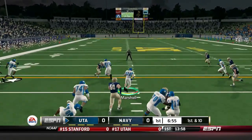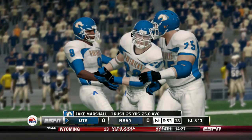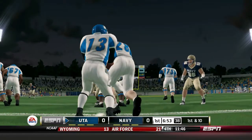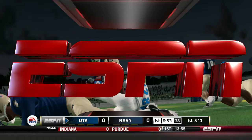The blocks line up — Jason gets a nice block out there. Jake on his first carry of the day goes 25 yards. You cannot ask for a better hole to be opened up. Beautiful freaking blocking by Jason right there, and the entire offensive line is killing it.